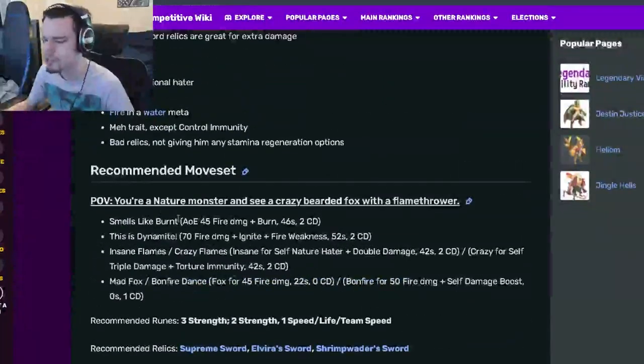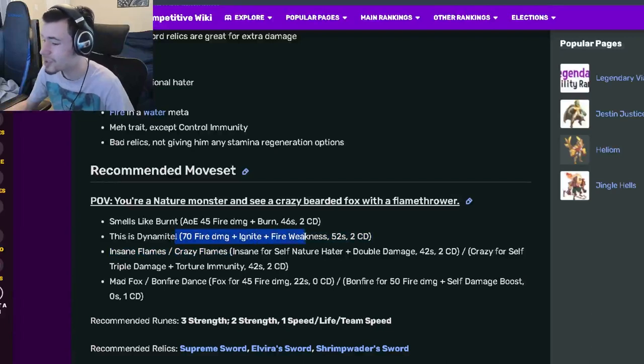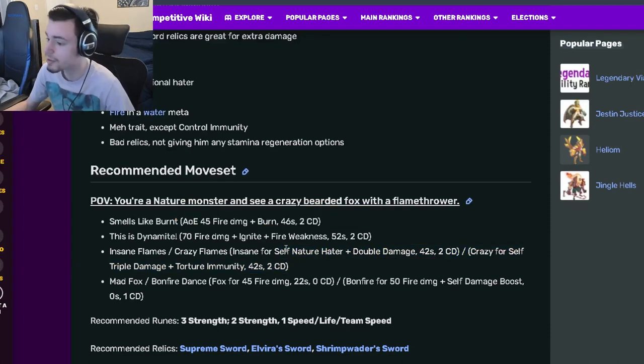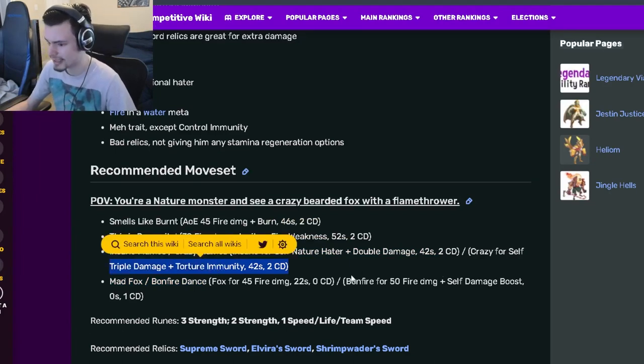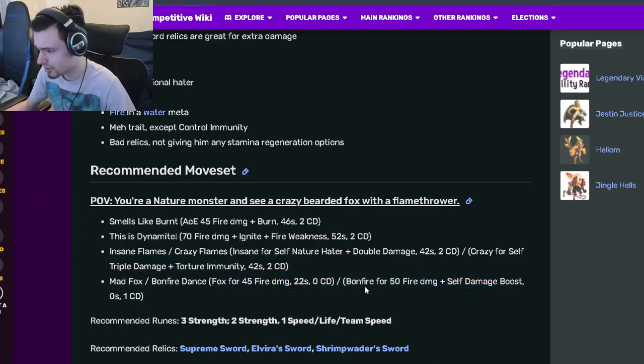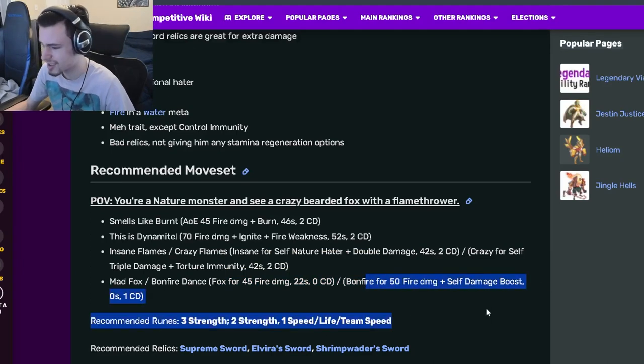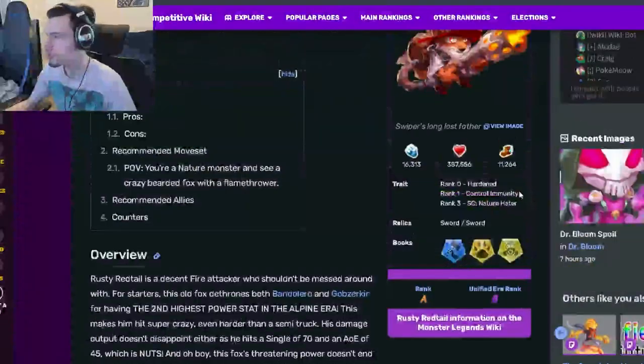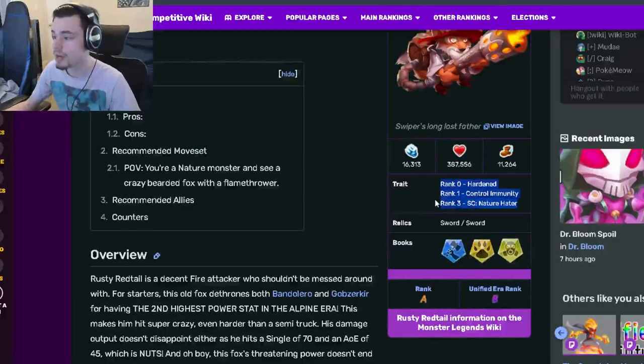Now let's go down to his move set. So he has an AoE burn, which is pretty good. He also has a single target 70 fire damage with ignite and fire weakness, which is really good. And then he has an insane self Nature Hater with double damage, which is pretty good — that can definitely help with his damage output. And then he has a triple damage move with Torch Immunity, which is amazing. He also has a 45 fire damage move with zero cooldown, and a 50 fire damage move with a self damage boost and zero stamina cost. Those can also do even more damage if you have Nature Hater on the enemies.